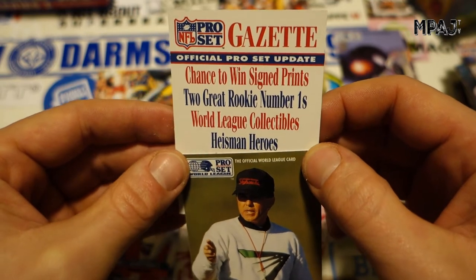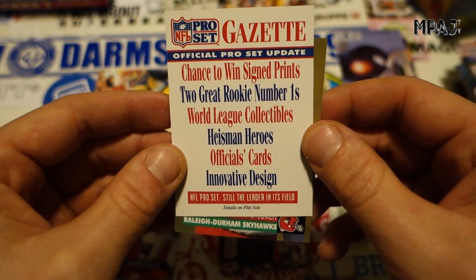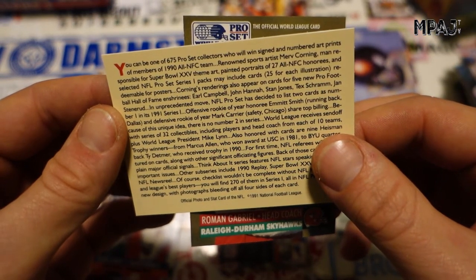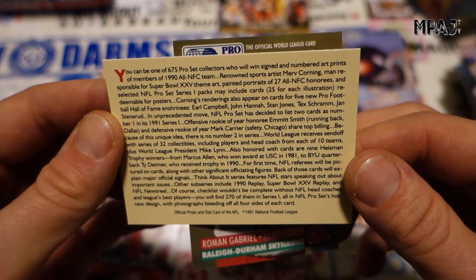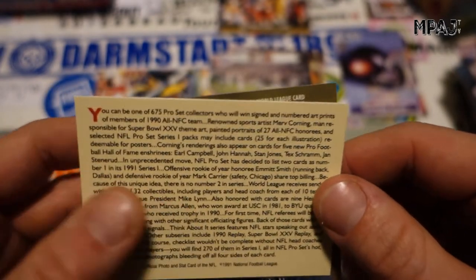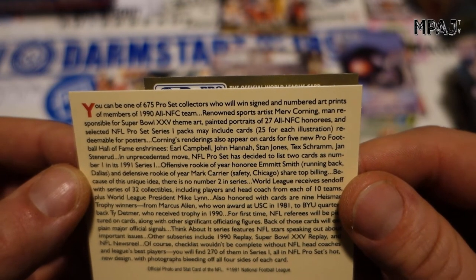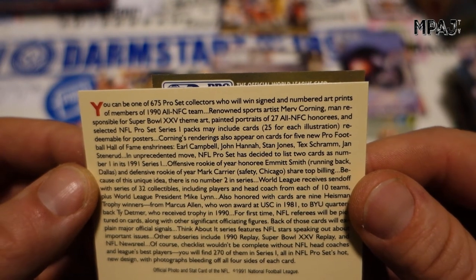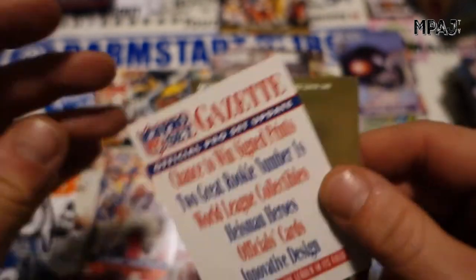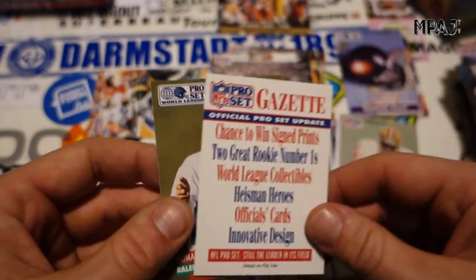An official process card — a chance to win a signing. Two great rookie first World League collectibles, Heisman — this is just some crap. Still Leaders in the Field. Details on the flip side — this is something to win. You can be one of 675 Pro Set collectors who will win signed and numbered art prints. That would have been awesome — I love the art prints. Renowned artist Merv Corning. You will find 207 cards in the series one — new designs, photographs.